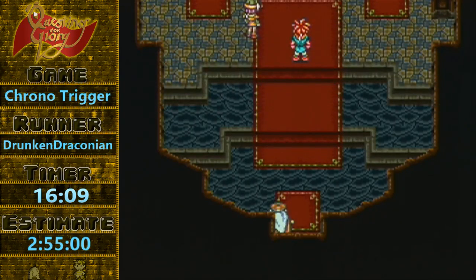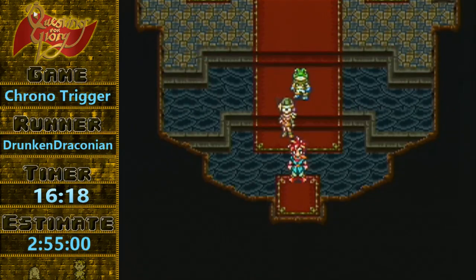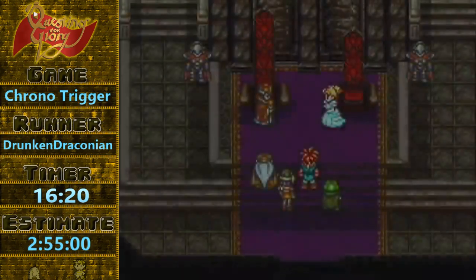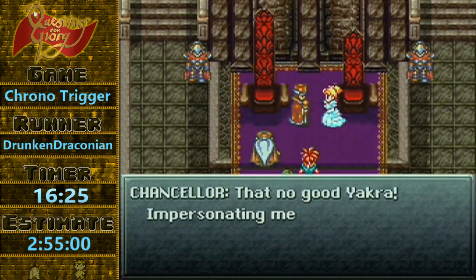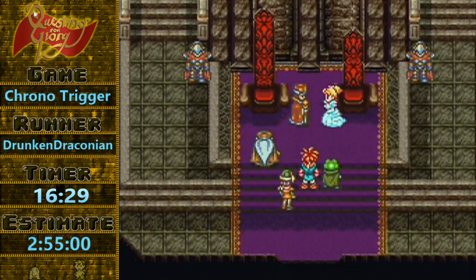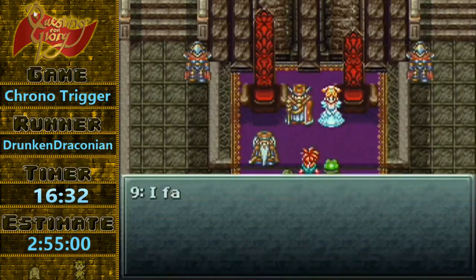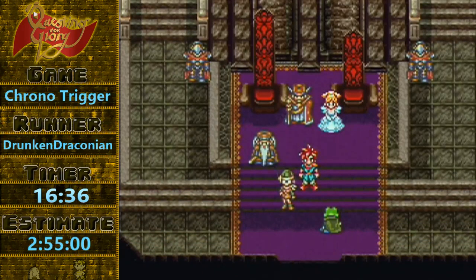Using the Fade Out Glitch — when you fade out onto a save point, the game allows you to save anywhere until you enter another room with a save point. I unequipped Luka; it boosts her magic defense, but mainly the point of doing that is it boosts her magic attack by quite a lot. Yakra is a pretty easy fight, and vanilla-wise, bosses really don't give that much experience or tech points, so skipping them doesn't really matter that much.